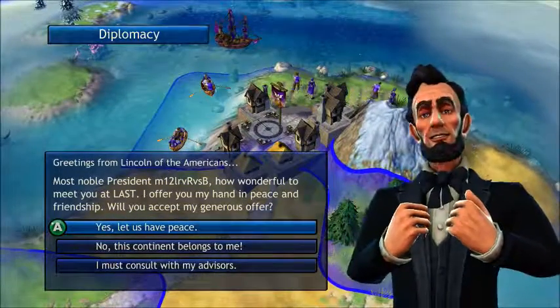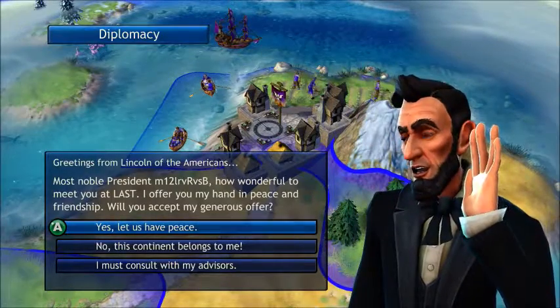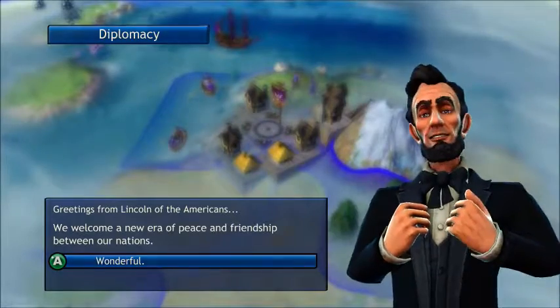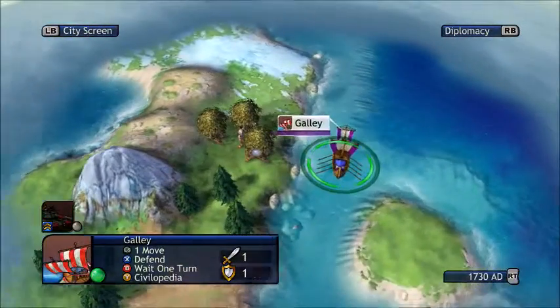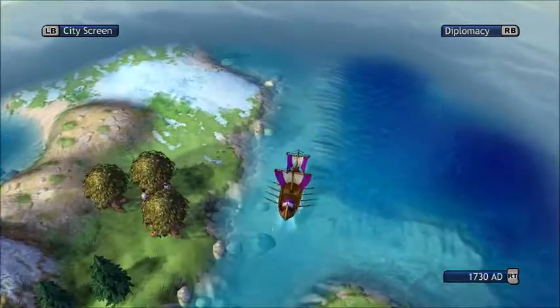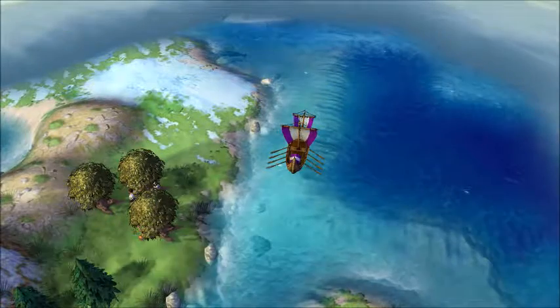We have the Americans as our last civilization. 'Hello, President Abraham Lincoln — I am President M12. Welcome.' I accept your generous offer of friendship and peace. Eventually this won't last — eventually they'll be like 'they're getting too close to a cultural victory, let's go to war to try and stop them.'